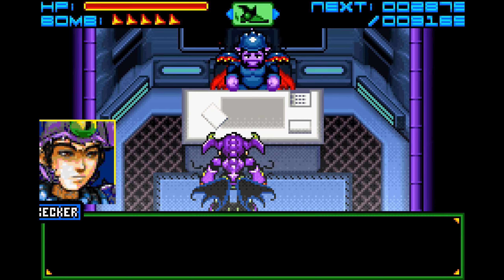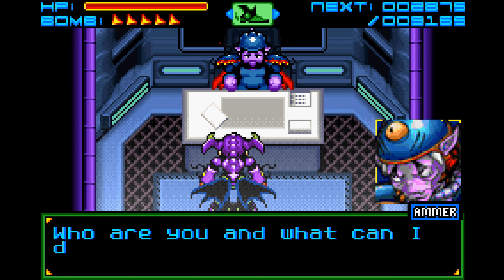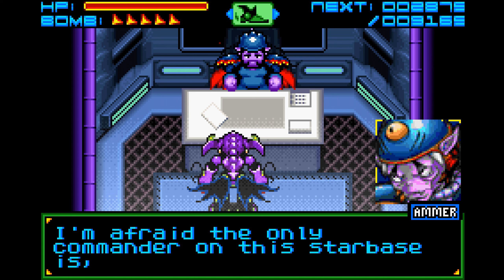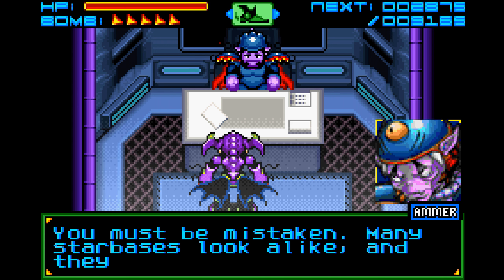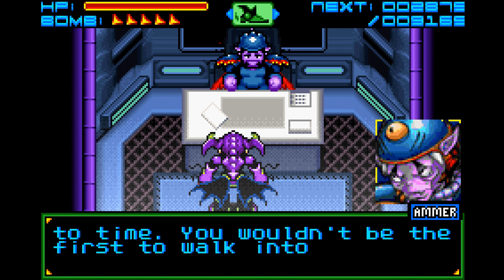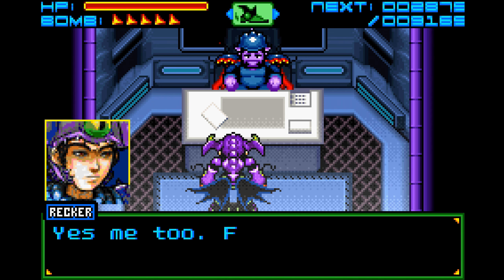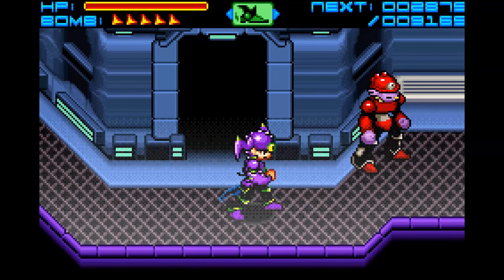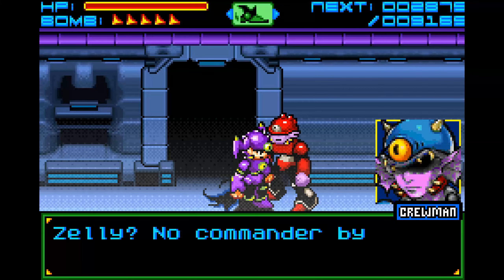We'll see what this Amor has to say. Are you Commander Amor? I don't see you in my appointment book - who are you and what can I do for you? I'm Wrecker, previously assigned here to Commander Zelie. You are a human. Can you tell me where to find the commander? I'm afraid the only commander on this starbase is, and has always been, me. You must be mistaken - many starbases look alike, and they are rotated from time to time. You wouldn't be the first to walk into the wrong classroom, so to speak.